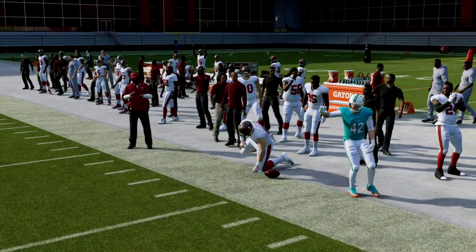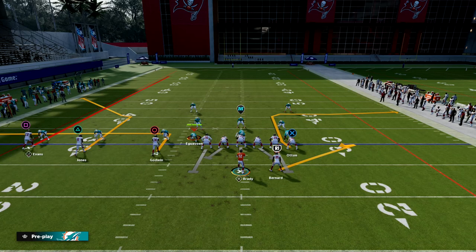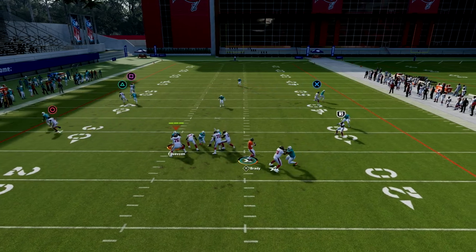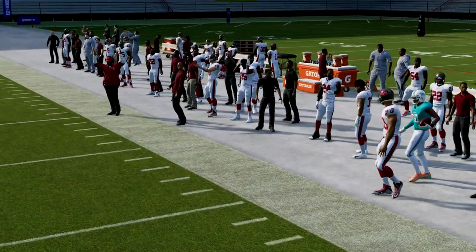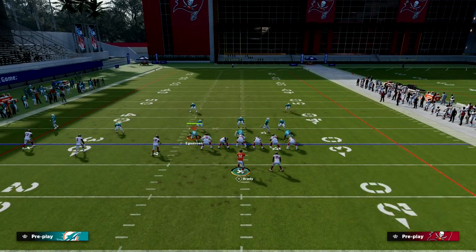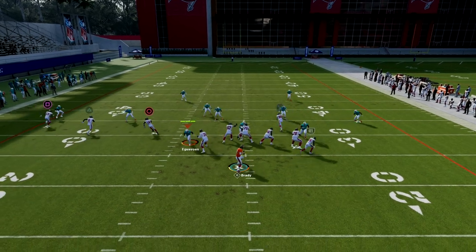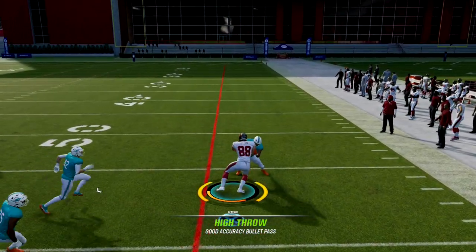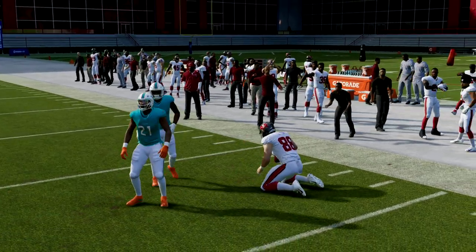Another quick tip against zone: if you have the Hot Route Master ability, you can put this running back on a ghost route. Against the zone — specifically hard flats — if they are playing hard flats on the outside, you'll see that this out route can actually do some really good damage with that ghost route. So that's something to keep in mind as you look at this.